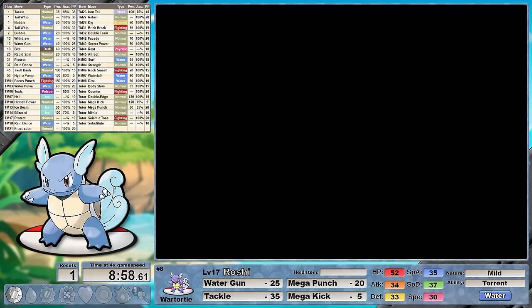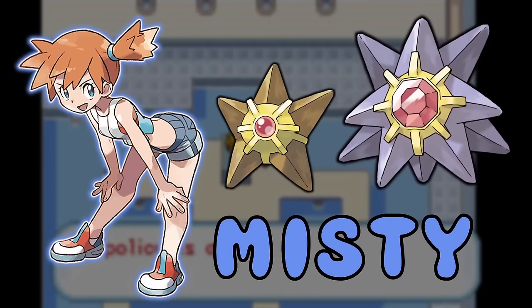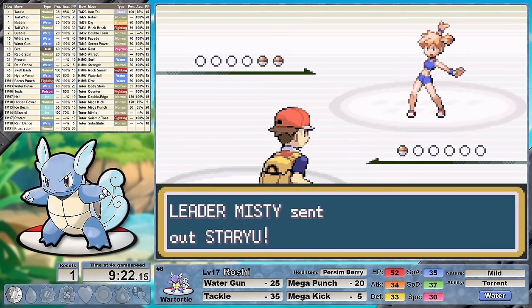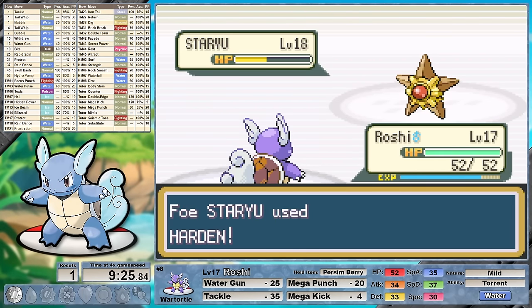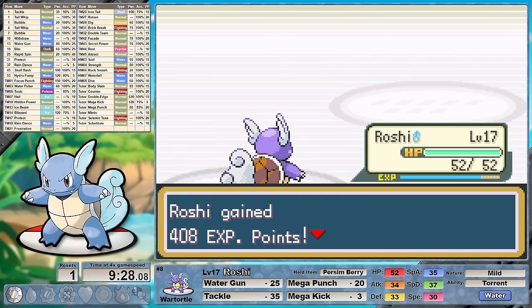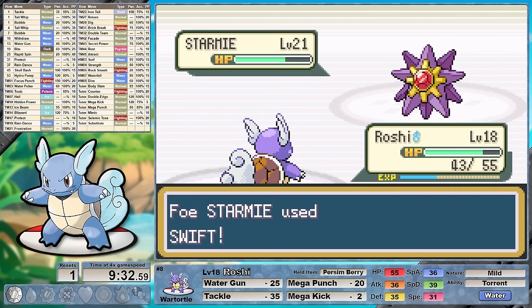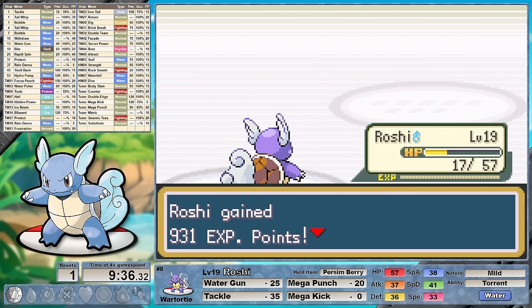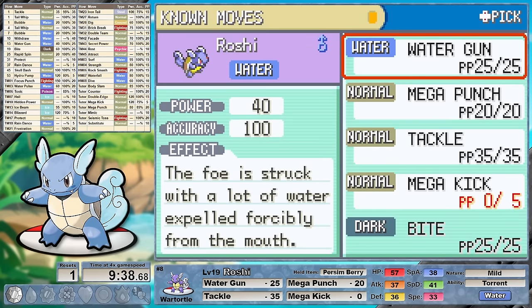After a quick stop to heal once we arrive in Cerulean City, I decide to target our second gym leader Misty next. Against her lead Staryu I decided to go straight for Mega Kick as she goes for a Harden. Looking at the damage we did after the Harden, I was doubting that Roshi would get the two-shot, but we do. Then against the more powerful Starmie I stuck with Mega Kick again, taking three to knock her out. With only 75% accuracy, hitting all five of those in a row was awesome. We take down Starmie leveling up to 19 and learning Bite.